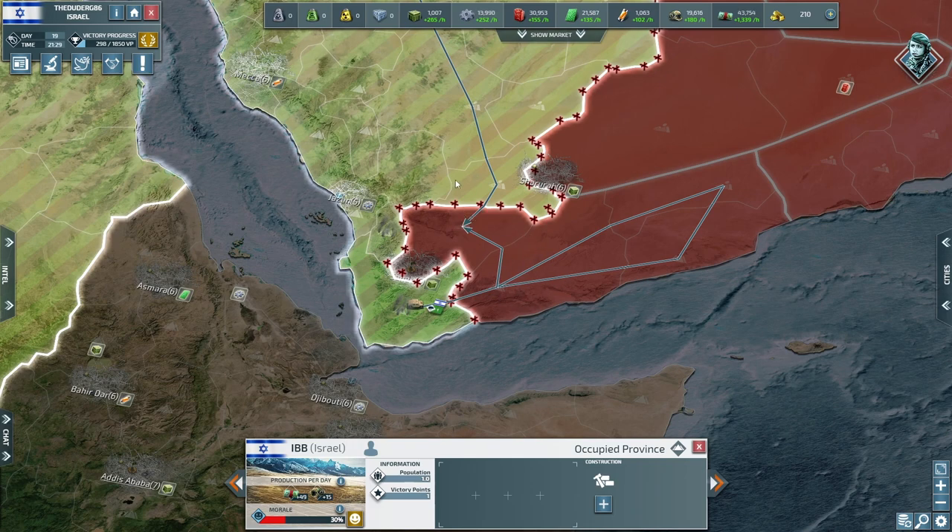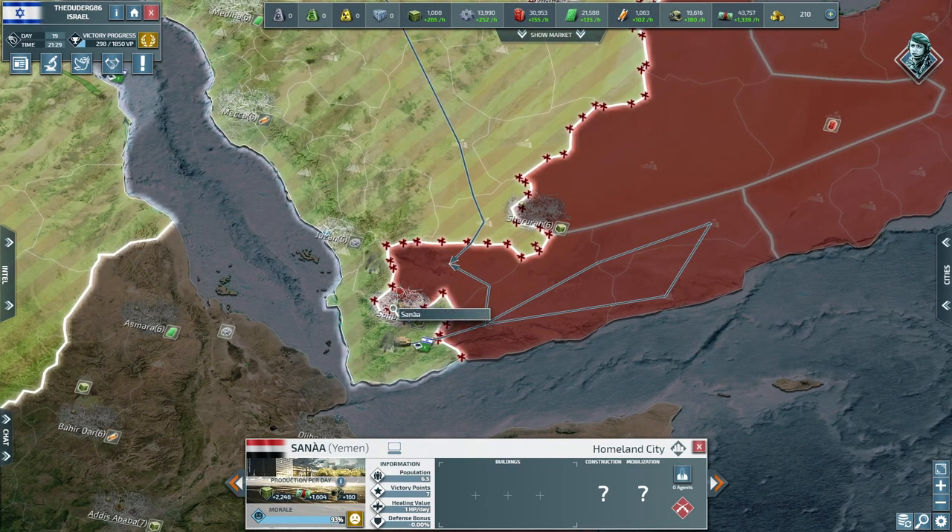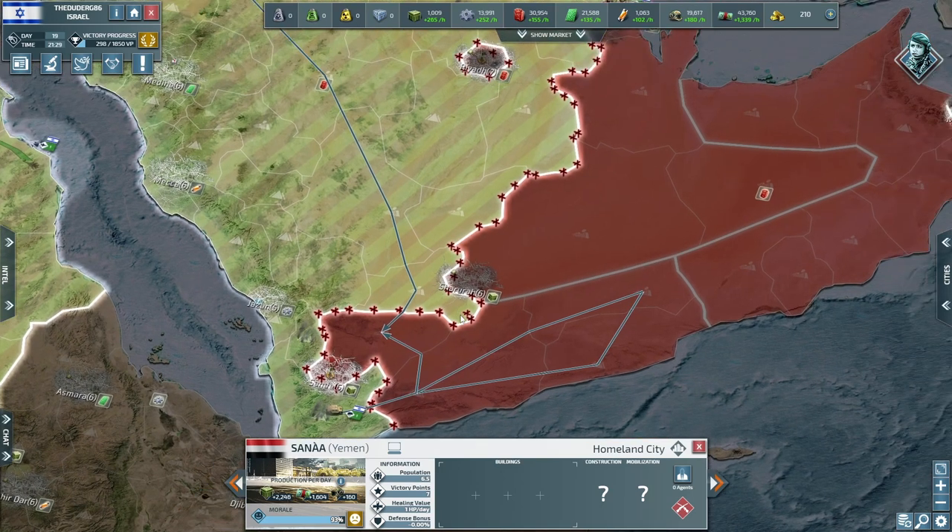We've got our other jets now doing reconnaissance in this area to make sure it's okay. I believe there's at least one unit in Sana'a — we're going to take that out soon and then move over to Sharura. Riyadh is just going to be left till last — we will take it but it's going to have to be in time.